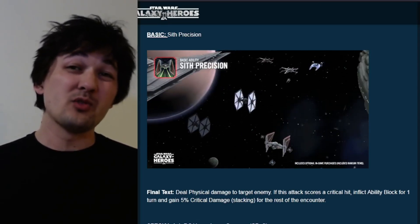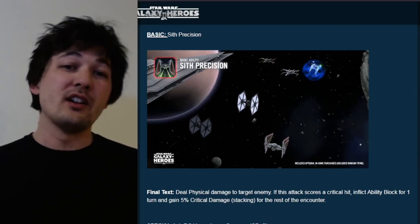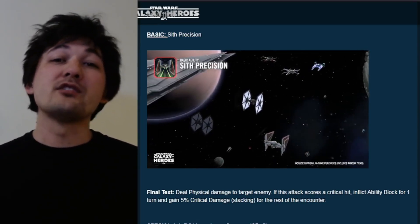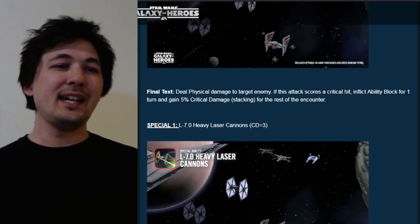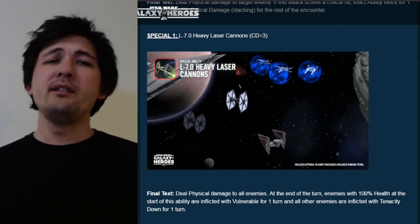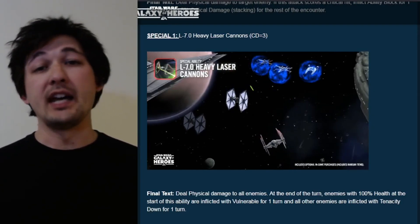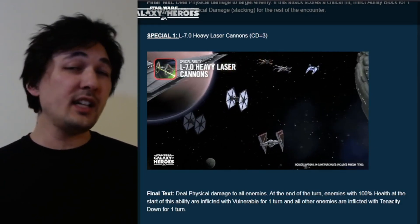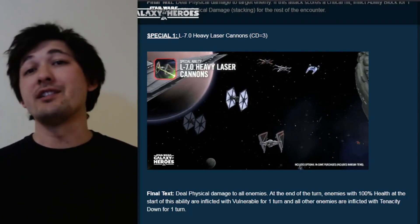This is a powerful basic that can both control a key enemy with ability block, but also gets stronger as the battle goes on — the more this ability gets used, with the stacking crit damage making assists a major way of increasing fleet offense. On the first special ability, L7.0 Heavy Laser Cannons, with a cooldown of three: AOE physical damage. At the end of the turn, enemies at 100% health at the start of this ability are inflicted with Vulnerable, and all other enemies are inflicted with Tenacity Down.